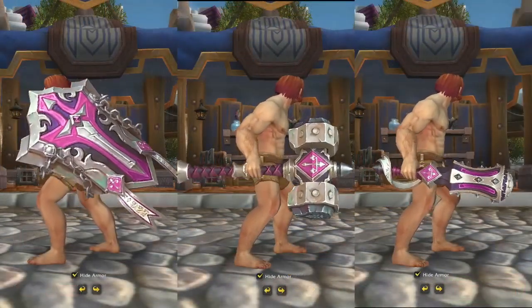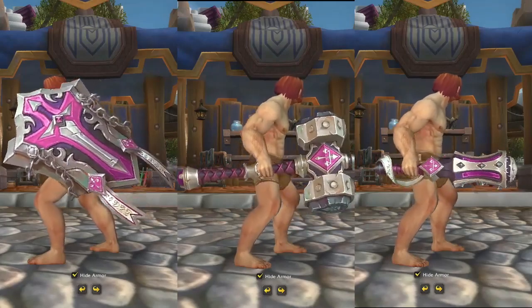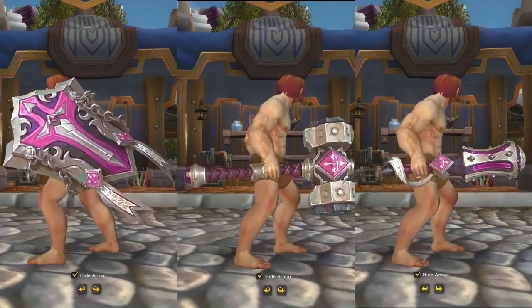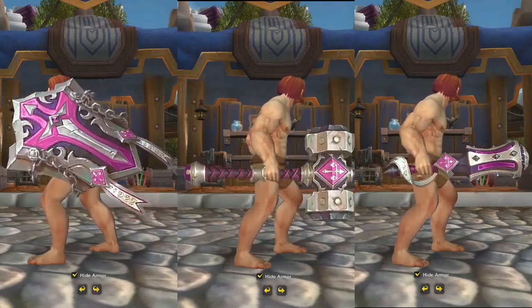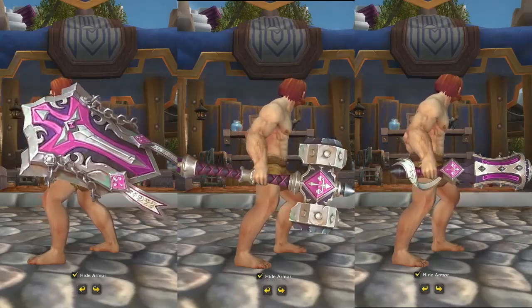Our next item is a three-piece set — Paladins Only — the Armaments of the Light Avenger. If you buy this, you're going to get a shield, a two-handed mace, and a one-handed mace. All three items are pretty nice, and at a price of 500 tenders, it seems like a good deal.